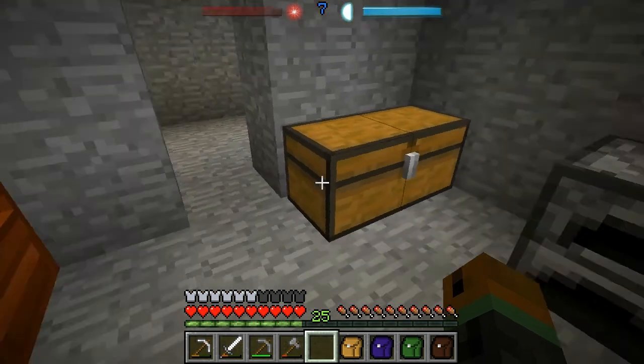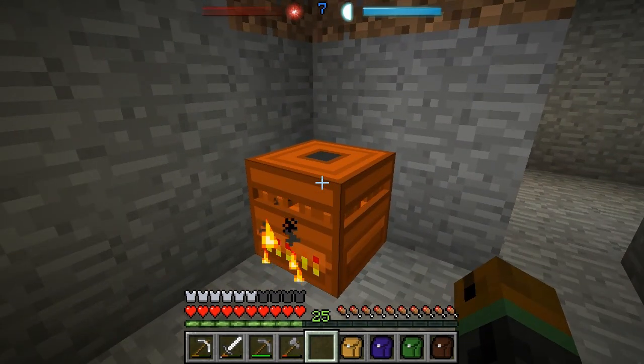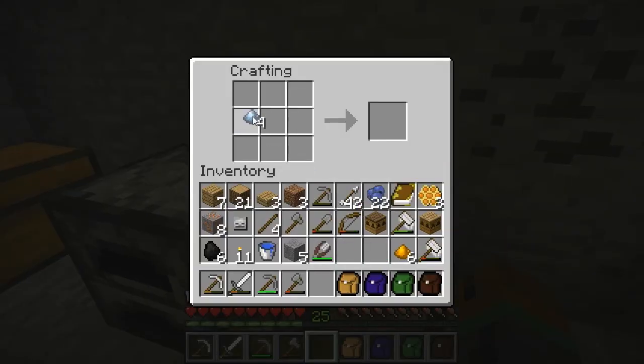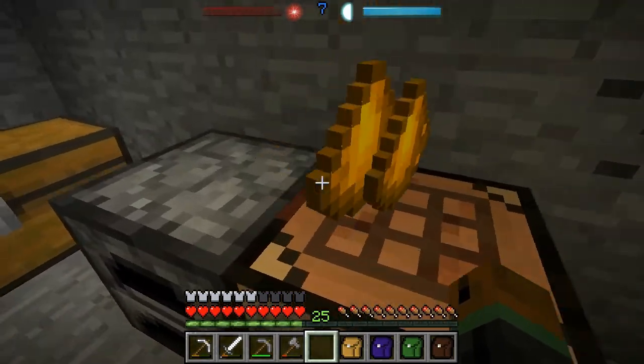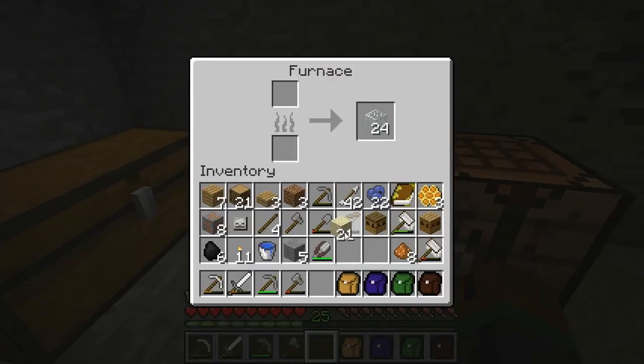The next upgrade is to bronze. How do you make bronze, you ask? Firstly, you run your tin and copper ore through the crusher until you've got some dust. And then, if we just take the tin and the copper dust, we should — here we are — get bronze dust. It takes one tin, one copper, and you get two bronze dust. Then you just take your bronze dust, stick it in your furnace, and you can smelt it into ingots.